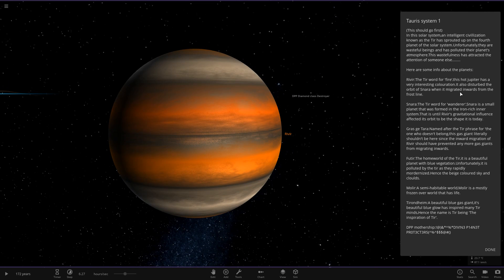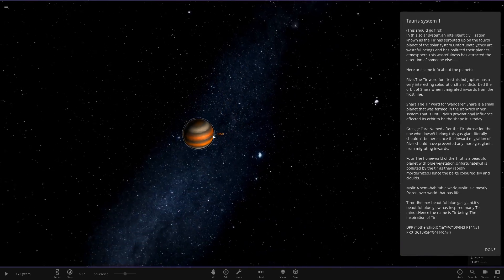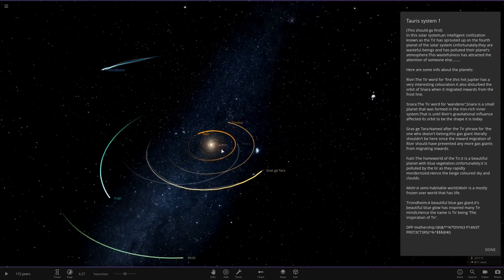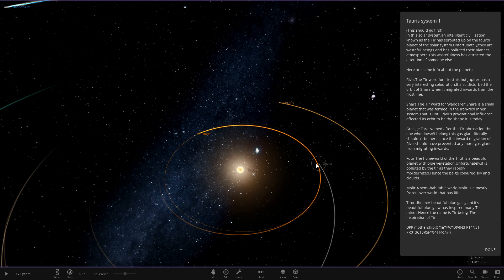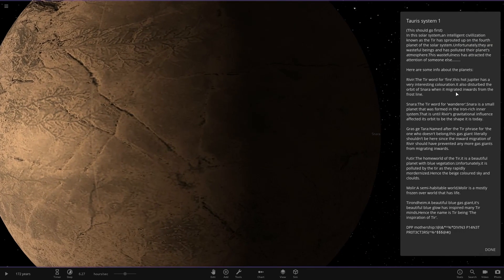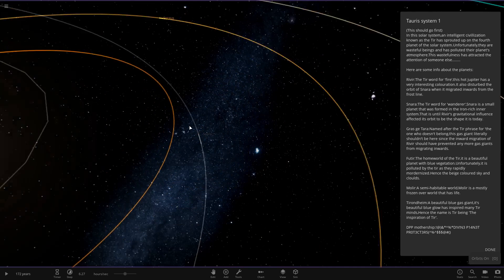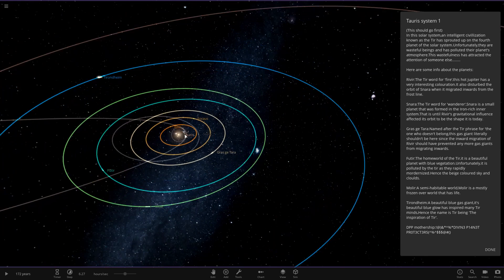Revere has also disturbed the orbit of a second planet called Nara — the Tear word for wanderer. Nara is a small planet that was formed in the ion-rich inner solar system, until Revere's gravitational influence affected its orbit into the shape it is today. So we can see the orbit is slightly altered there — pretty crazy.